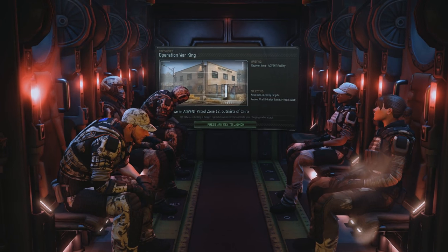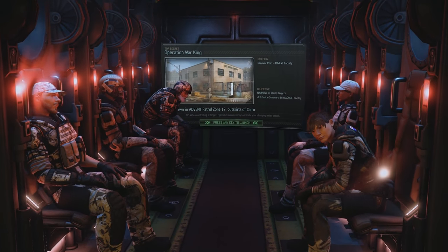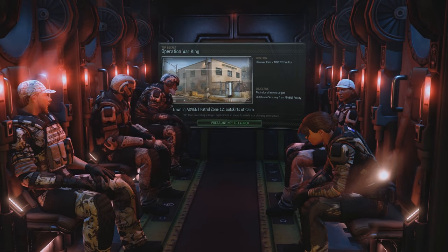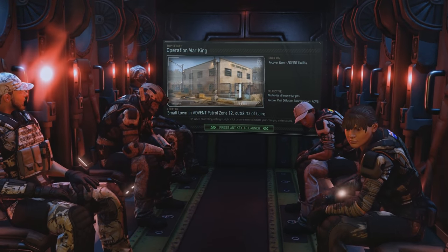Welcome back. It's Operation War King as we touch down in Advent Patrol Zone 12, Outskirts of Cairo. You're just in time as our squad goes on their first desert-themed mission. Done a lot of arctic camo, now we're onto the desert camos.